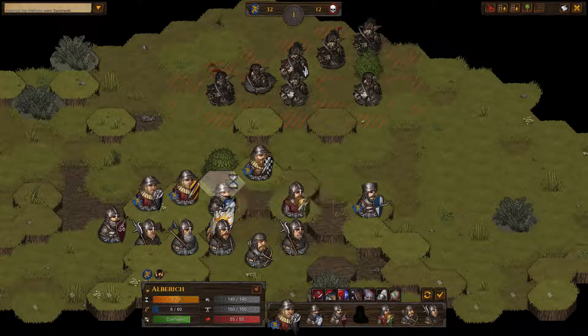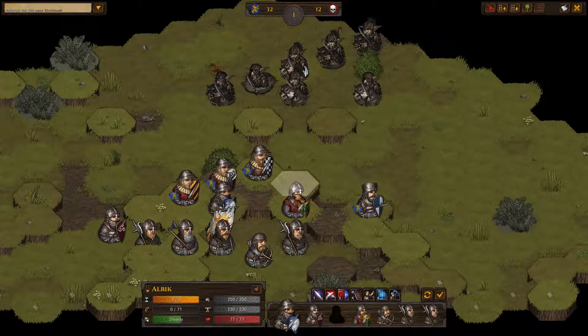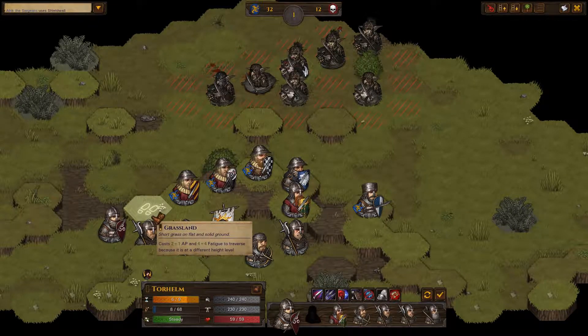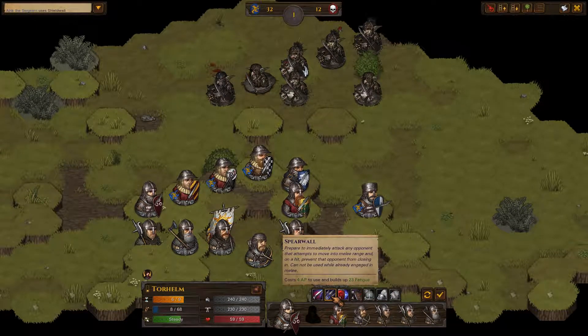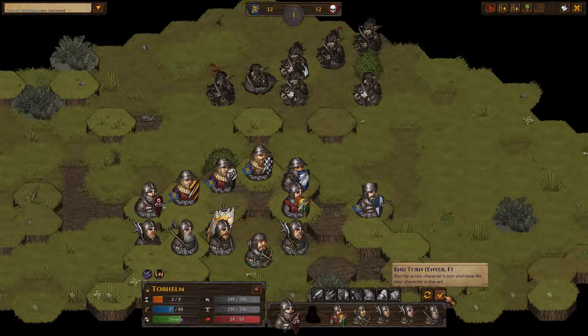This guy's going to move here, continuing the shield wall. We're going to put Alaric here and shield wall up. This guy can move up on top of the high ground and we'll put a spear wall up just to keep them off of us - that will be fatiguing though, so I have to keep that in mind.